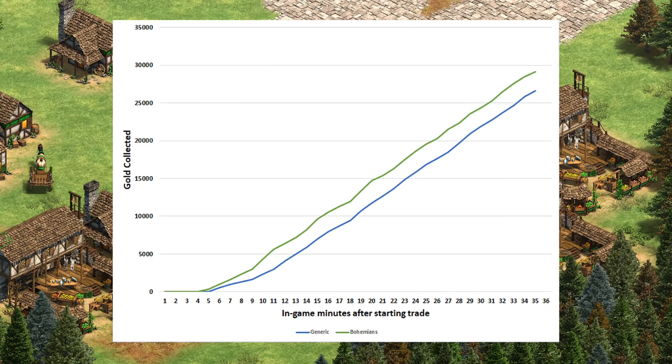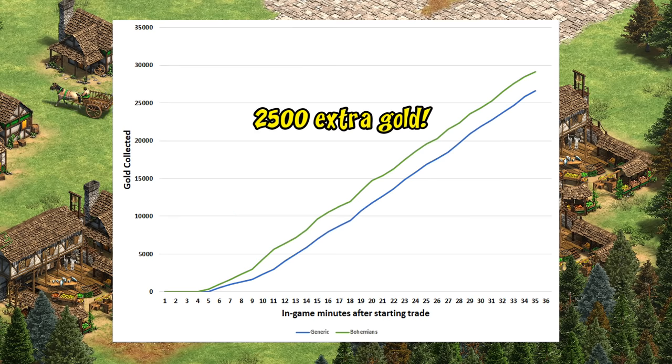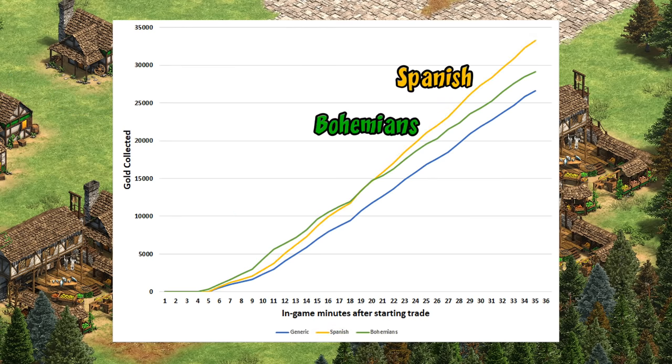You can see when testing it that the Bohemians jump ahead in gold collected simply because they get their trade units out faster. Once a generic civilization catches up in numbers at around 11 minutes, you can see they settle at the same rate. Still, there's a permanent roughly 2500 gold advantage for Bohemians, and in a way that might even be better than the Spanish team bonus. With both superimposed, it's not until 19 or 20 minutes after you start trading that a Spanish team is catching up. In a situation where you're desperate for gold in the short term, the more immediate return for Bohemians could mean the difference between holding a key area of the map versus losing momentum.